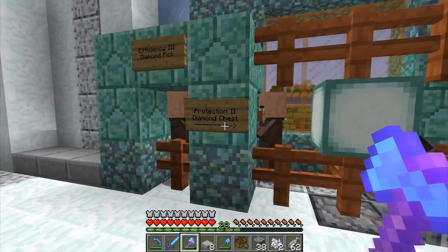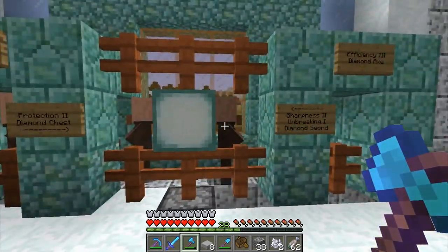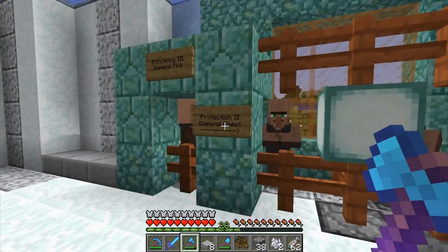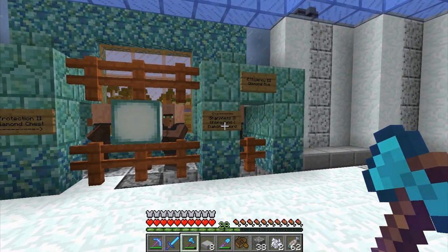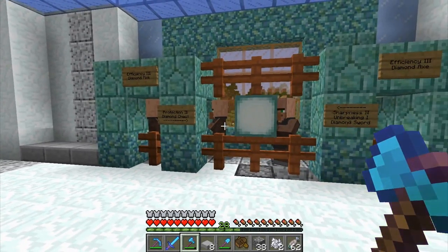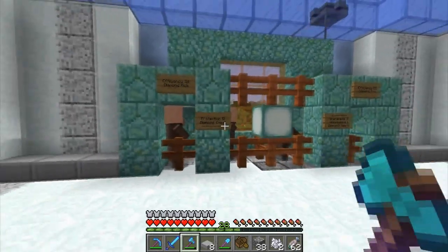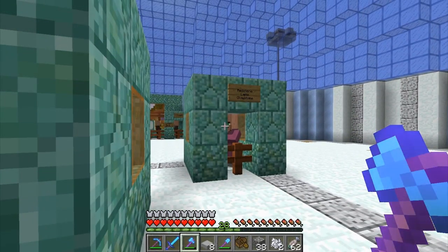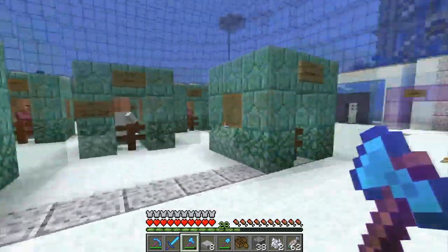The only problem with this setup is there's some redstone from my piston door showing, and I'm not sure how to cover it up without ruining the door. I could redo the redstone a little bit, but honestly it's my world — you're not going to see it unless I point it out like I just did. The last two guys in the center — a weaponsmith and an armorer — I'm not 100% sure you can get Protection III or Sharpness III since these guys only give enchants between levels five and nineteen.